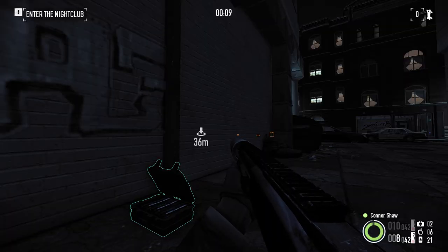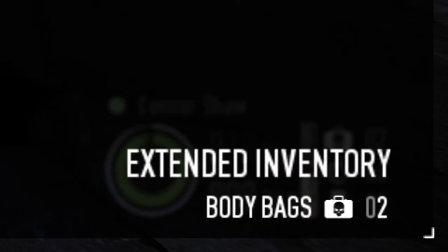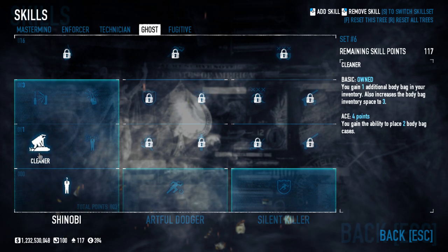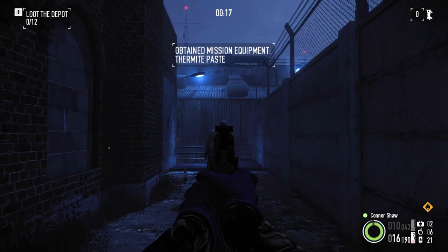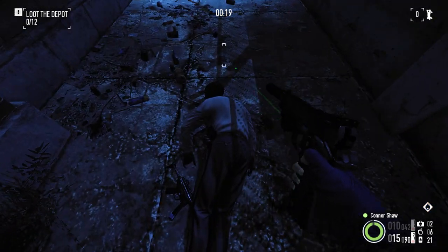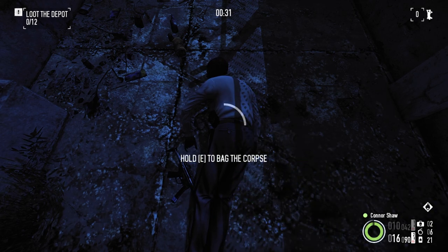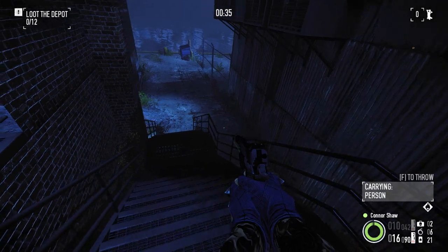Body bags are a utility available to all players. By holding the tab key, you can see how many body bags you currently have. By default, you get a single one and can carry up to two. Getting basic cleaner will spawn you into heists with two body bags and allow you to carry up to three. Body bags are used near exclusively in stealth to dispose of corpses, whether it be a dead civilian or guard.